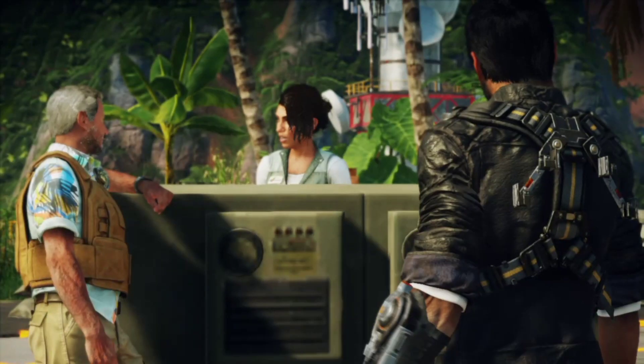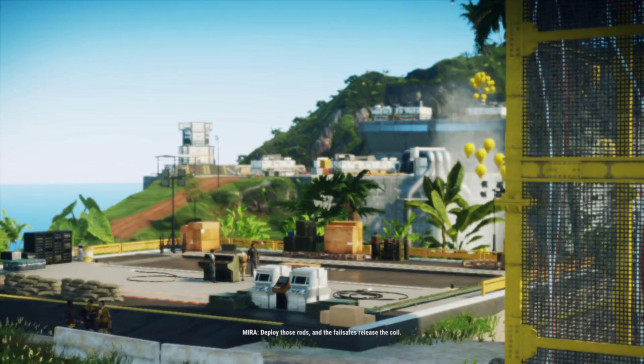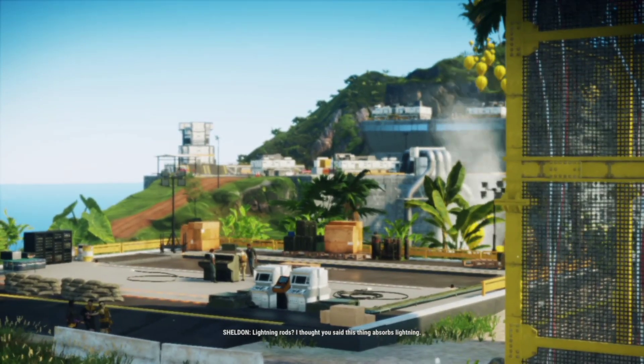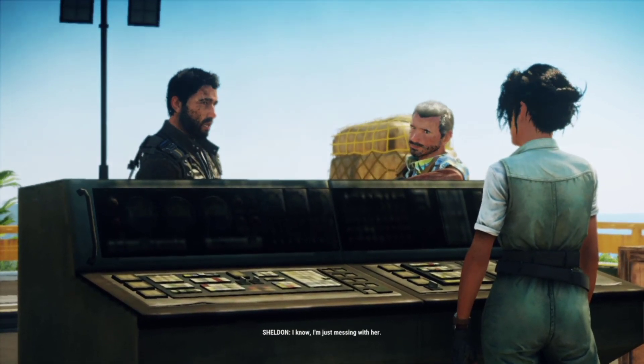How do we get it out of there? We need to get around the failsafe system. There are lightning rods protecting the sari. They deploy those rods and the failsafe releases the coil. Lightning rods? I thought you said this thing absorbs lightning. If Mira says it'll work, it'll work. I know, I'm just messing with her.